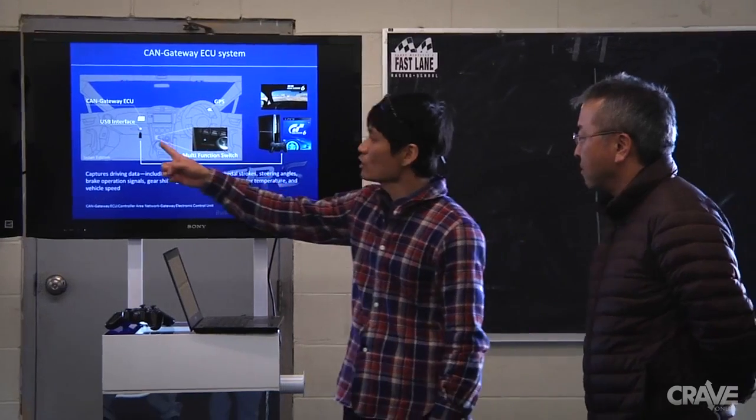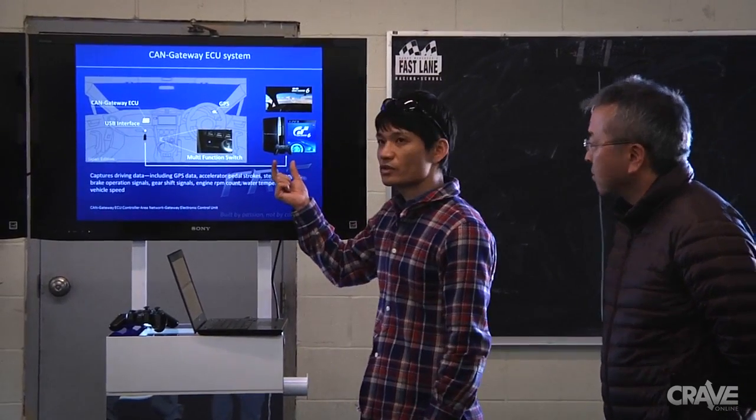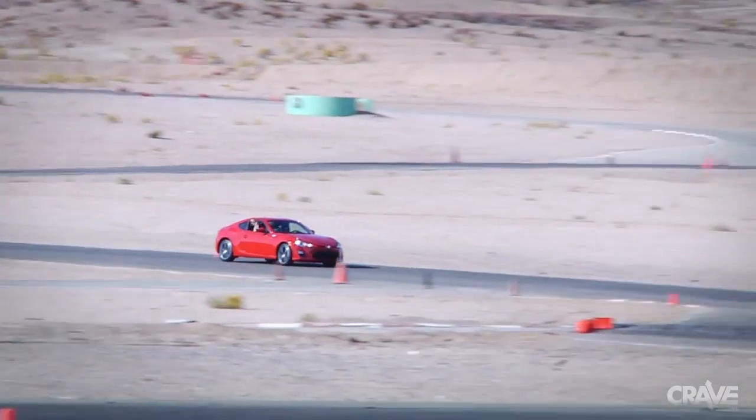We have this interesting project going on with Toyota. We call it the GPS visualizer feature, and Toyota's CAN gateway ECU device is making that possible. Essentially, it's similar to Nike Plus or fitness apps where you go outside and get to map your activity on your phone. We're going to take a USB memory stick when you drive the Scion FR-S.